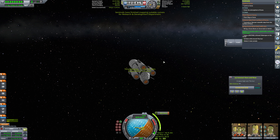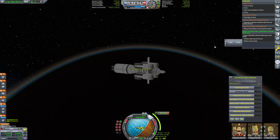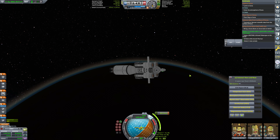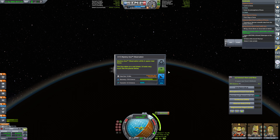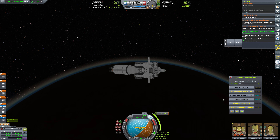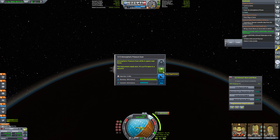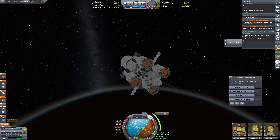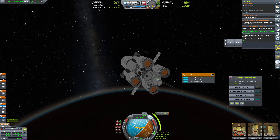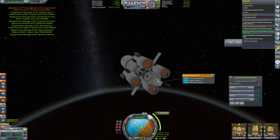And we are back — slightly early, but you can see we finished mapping our suitable comets. So this is actually done. And here we are in space near Duna's Midlands. Fantastic! So we can grab a bunch of science here and we will happily do so. Grab everything that we've got here including our magnetometer report and our atmospheric pressure scan. We will collect all of our data here, grab our gravity scan and collect that as well.